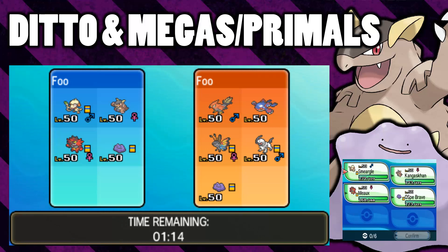What we're going to test today is whether Ditto can transform into a Pokemon that can Mega Evolve, and if it's holding the right evolution stone, whether it can Mega Evolve into that Pokemon's Mega Evolution or not. We're also going to test Primal Reversion. Today I've got a Kangaskhan and a Ditto with Kangaskhanite, and I've got a Kyogre and a Ditto with a Blue Orb. So we're going to test all of this.